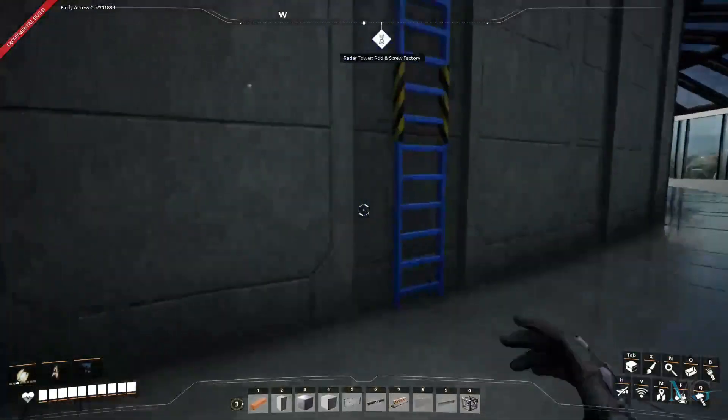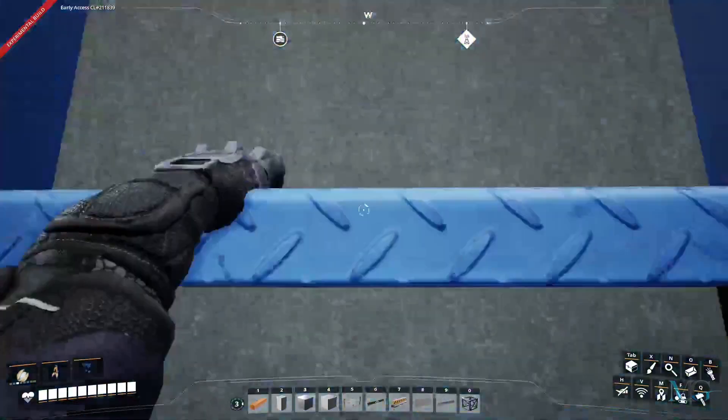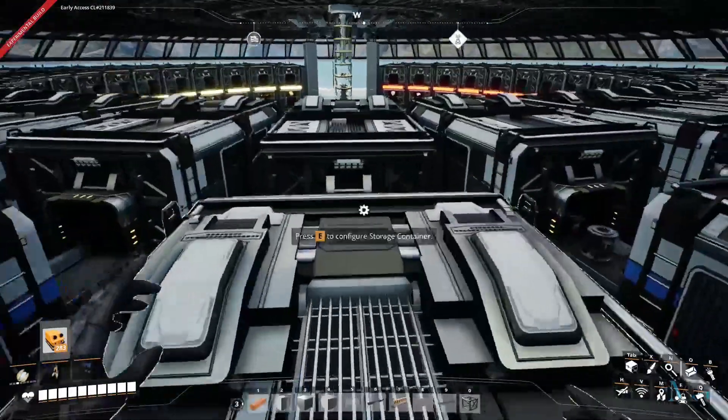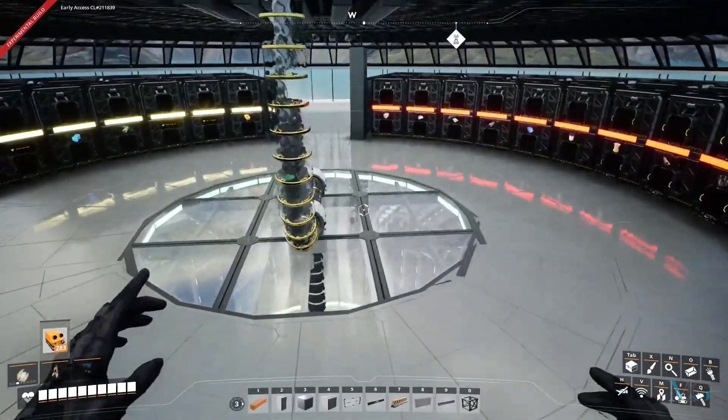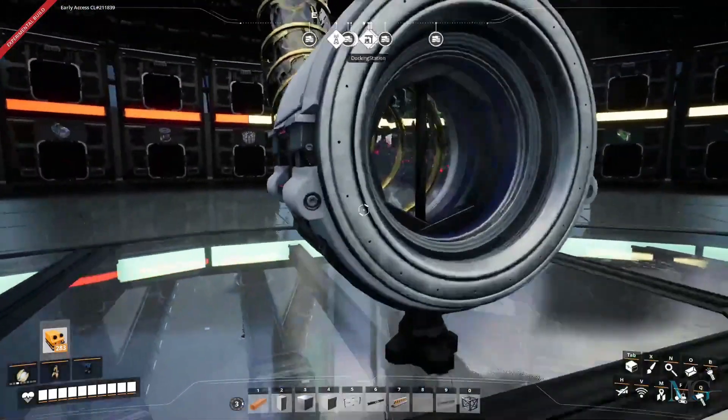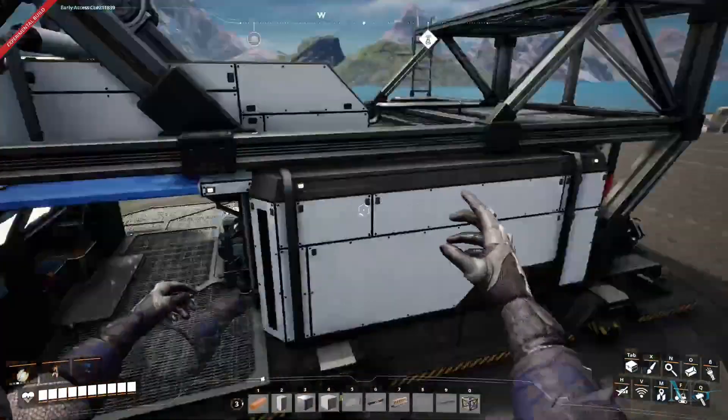Now, behind these is a ladder which you can use just to speed up getting back to the front. And that's it for this floor — taking this hyper tube will take you to the hub area itself.